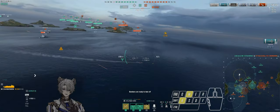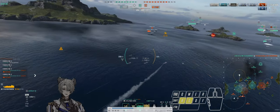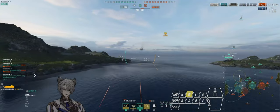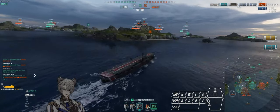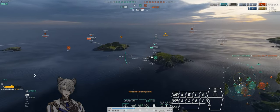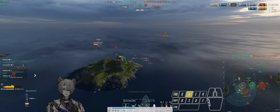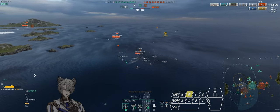I get a pretty nice torpedo run and a lucky flood. I'm trying to focus out isolated targets - my Atago is with the Palmer so I'm not going to go there. I focus on the tier 8 Hampshire and land two torps, giving her a broken rudder and broken engine. My submarine finishes it off. Nice, well done sub. Now on a dive bomber run looking at the Palmer, but there's an annoying MVR with fighter build constantly protecting the Palmer, so I have to fly around extending my flight time.